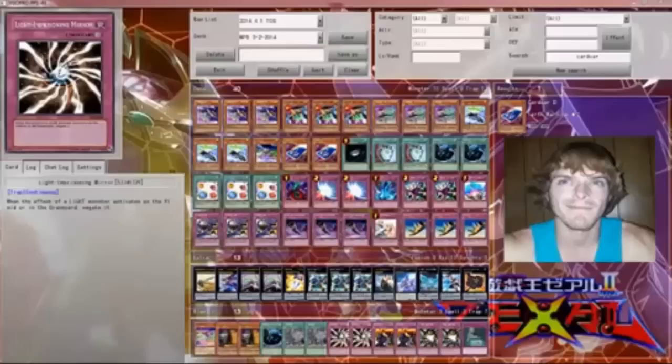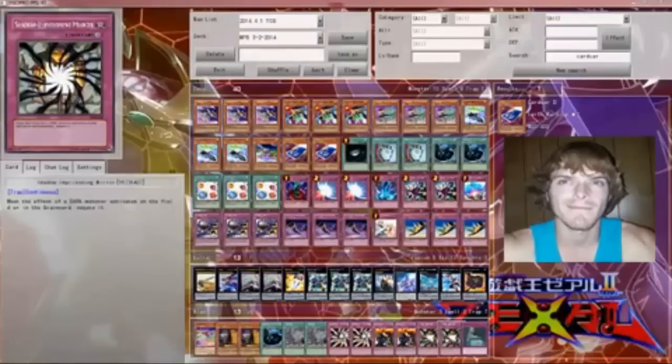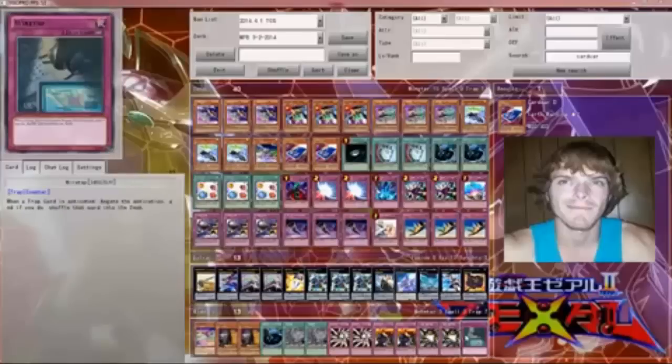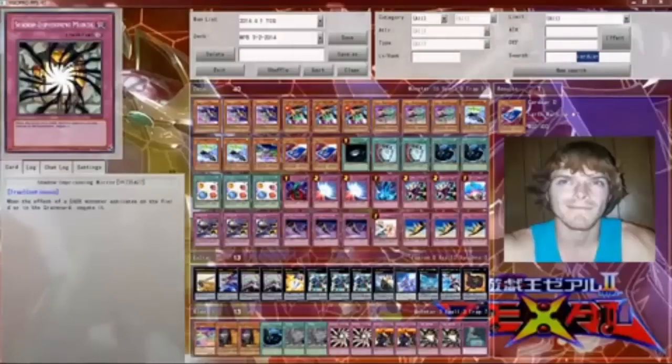Two Line Imprisoning Mirror for the Bujins. Two Rivalry of Warlords. Two Shadow Imprisoning Mirror. One Wiretap. And the other cards are Macro Cosmos and D-Fissure. That's my deck profile — Mecha Phantom Stun. Comment below and tell me if you liked it, and subscribe to my YouTube at LankyLimsLynn. See you all.